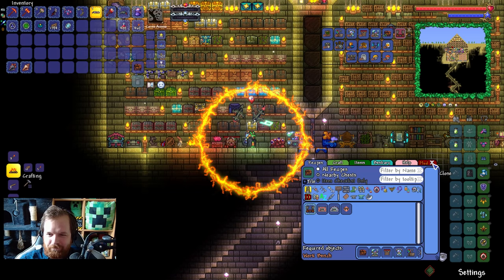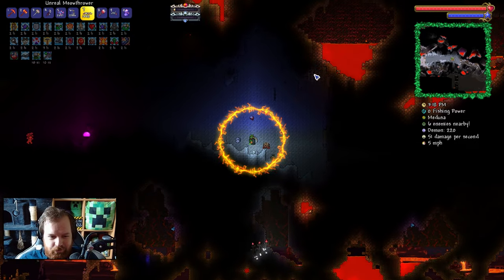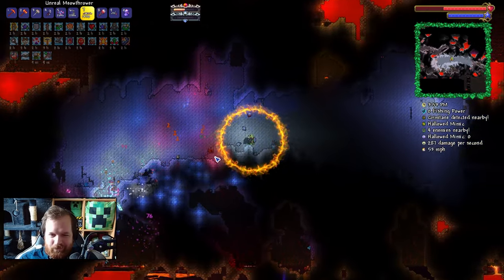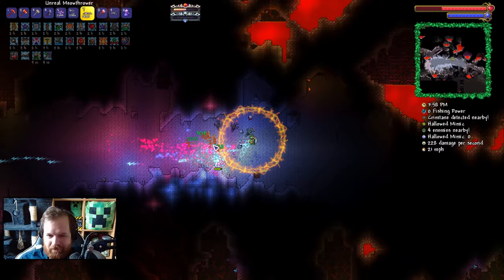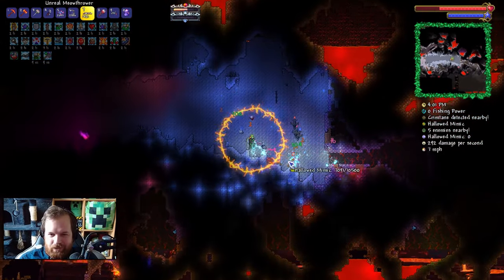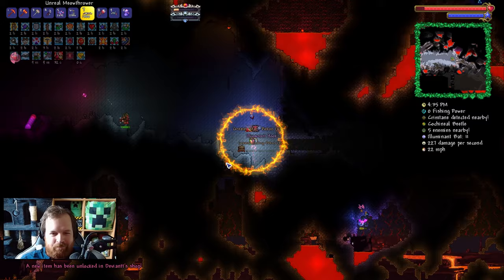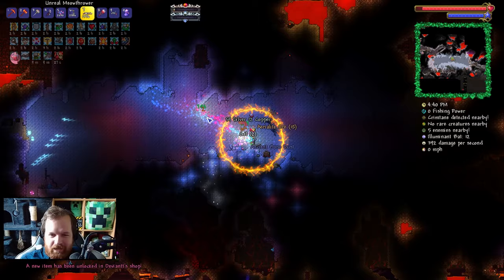Maybe I'll go ahead and put that on the favorites menu. Best way to look for gelatin crystals is to zoom all the way out and just sort of hope for the best. I wonder what we can do against the Hallowed Mimic here — there's one right here. Ruining is dead — that's what we're doing. We've got the Illuminant Hook — or as I like to call it, the Illuminati Hook.